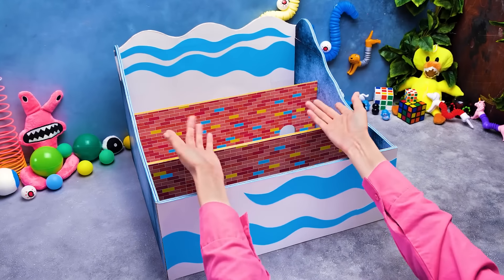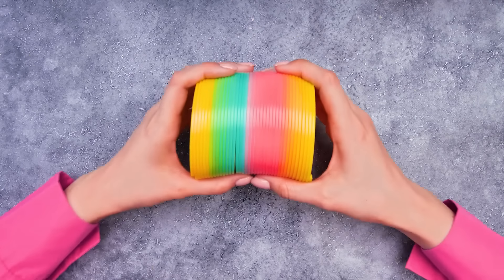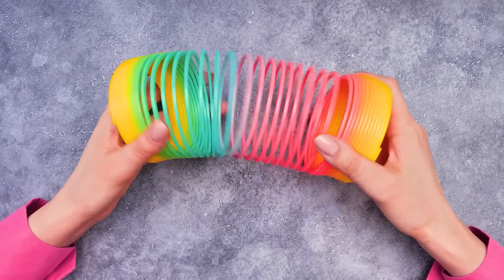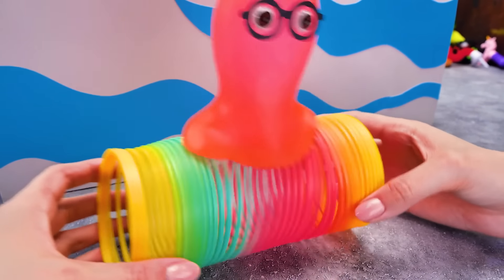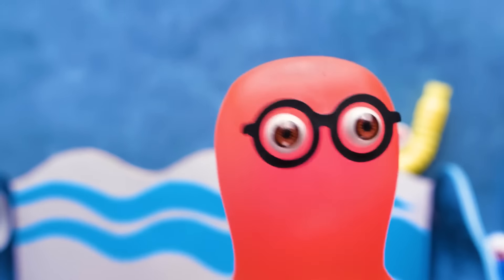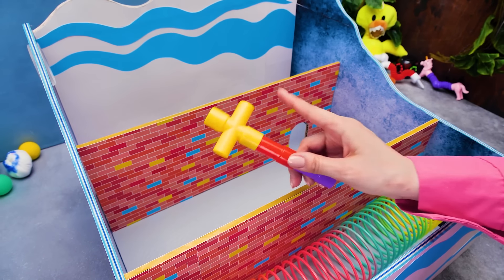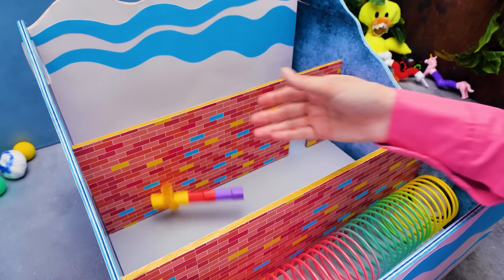So, it's time to move on to the second one. And here's the very first obstacle for Milky, the spring tunnel. Wow, I love the rainbow spring! And while Sue secures it in our craft, feel free to give us a thumbs up! What about the rest of the room, Sue? Through the tunnel, Milky will enter a maze of pies.